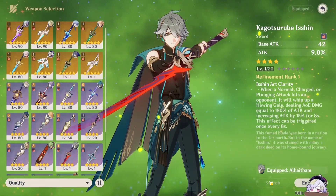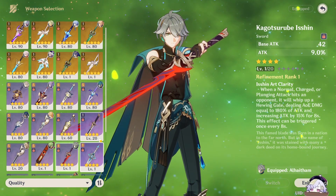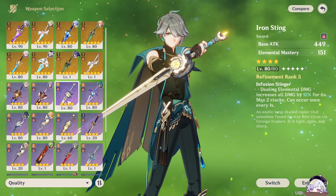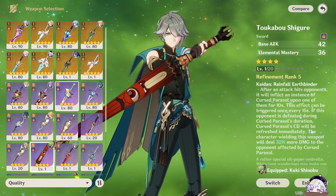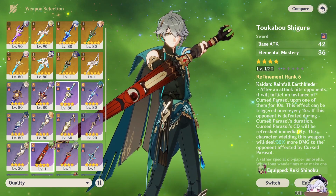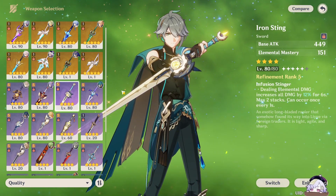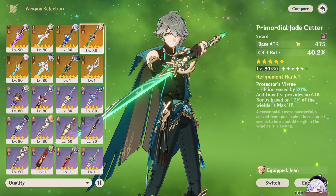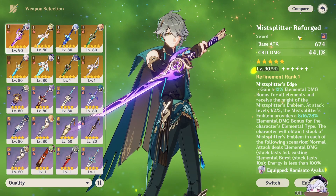As for the weapons — first things first, we're going to try out Iron Sting, and then from Iron Sting I have yet to level this one up. Apologies, but that's how life be sometimes. We're going to go with EM, so more EM to see how much damage he does. And then from there, we're probably going to switch with Jade Cutter, and then maybe even try out Mist Splitter too.